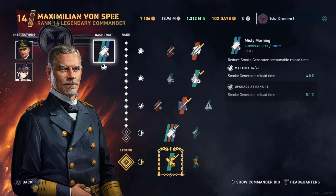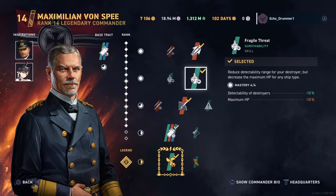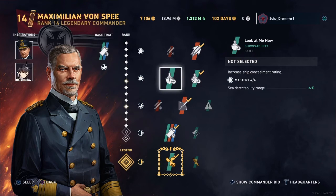Since the German destroyers are those hybrids that skew towards torpedo boat with guns to back them up, Von Spee's clearly got the better set of skills to double down on what that ship class already does really well. He's got Subsurface Venture to give your torps speed and better reload time — German destroyers already have a pretty solid reload, so making that even better is great. German destroyers are already pretty well concealed, one of the more well-concealed lines in the game. Fragile Threat again helps you double down on that. Plus, Von Spee has Fragile Threat — the greater stealth benefiting skill compared to the base Look at Me Now — and he can stack Bay on top of that via an inspiration slot. Bay can't do that; he's stuck with Look at Me Now.